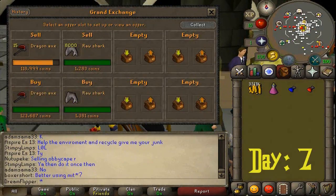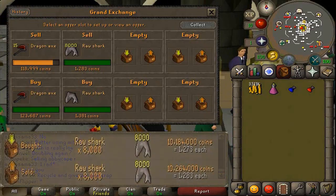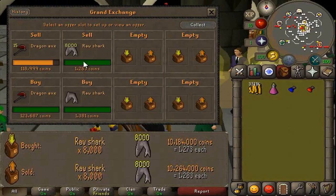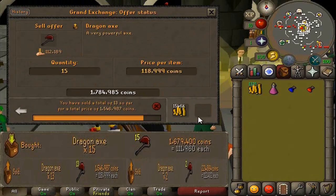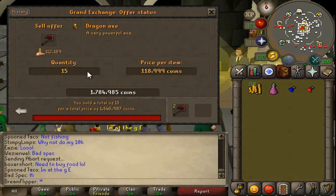We have sold most of the Dragon Axes and all of the Raw Sharks, and for the amount we bought it actually worked out pretty well. The Raw Sharks we got a 10 GP margin on, which is pretty awesome for how many are traded every day — 10 GP times 8K gives us 80K. The Dragon Axes we actually managed to get a 7K margin on. We only got 13 Axes, but that gave us 90K, and we still have 2 more to sell — so pretty good.